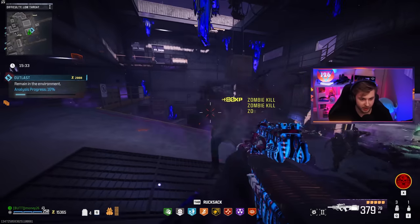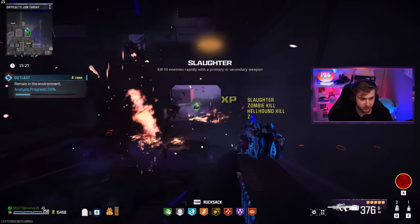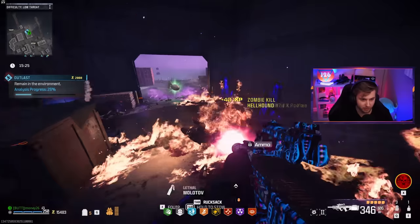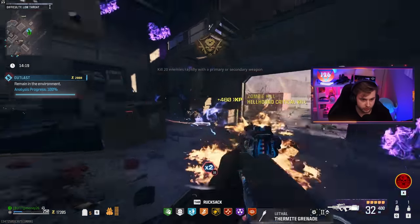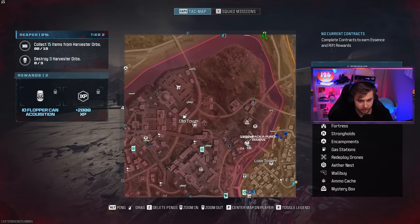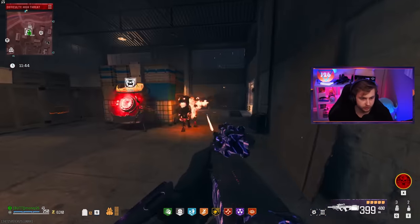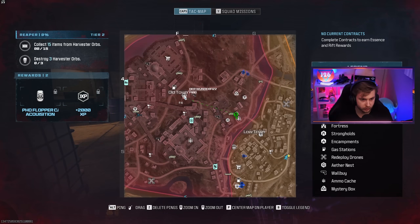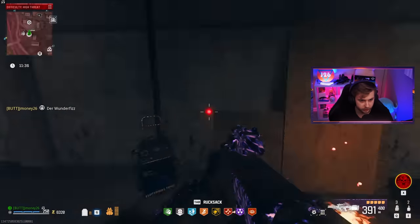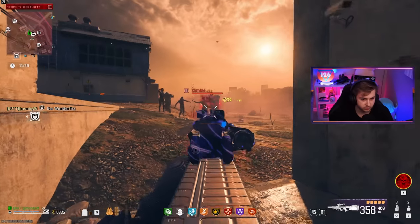We actually have just enough to get Pack-a-Punch 3. Let's finish this mission, grab Pack 3, and then we have a date with the Mega Abomination. There's the Pack-a-Punch right near the edge — easy to get to. Let's grab Pack 3. Is the Wonder Fizz anywhere nearby? It's all the way over here. I might go check that out for a second because we are missing a perk or two.